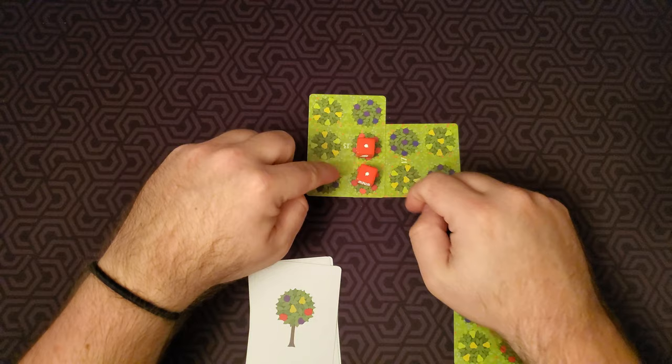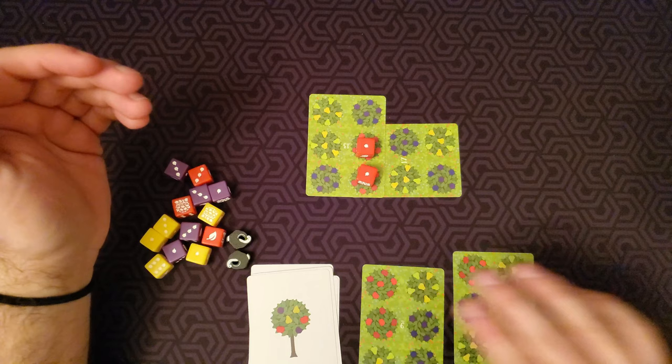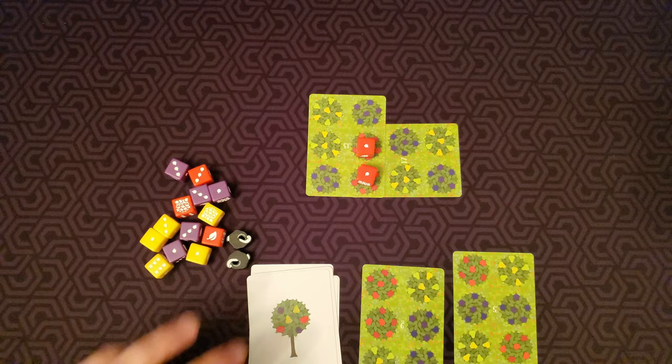The dice start out as ones. If we overlap those again they turn to threes, overlap again they turn to sixes, overlap again they turn to tens. Tens are very good — I don't get to tens very often because I'm not very good at this game. As soon as you play a card, you draw a card.